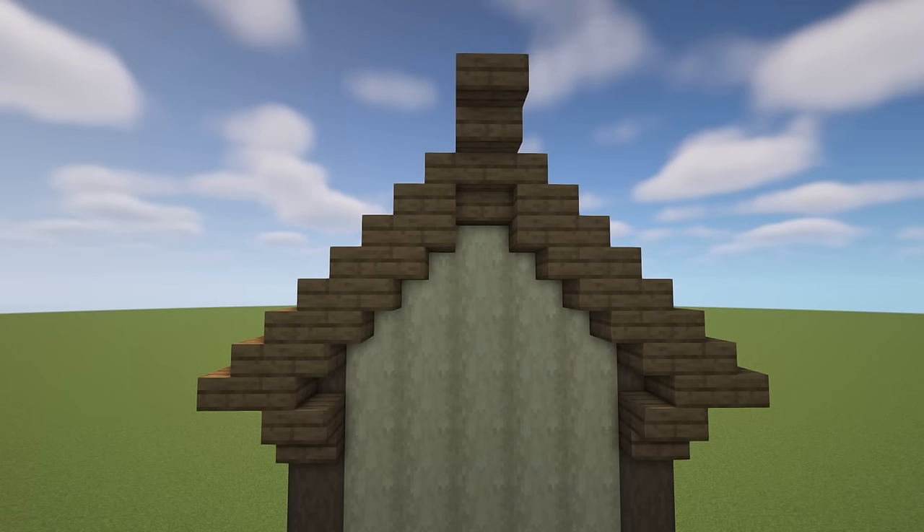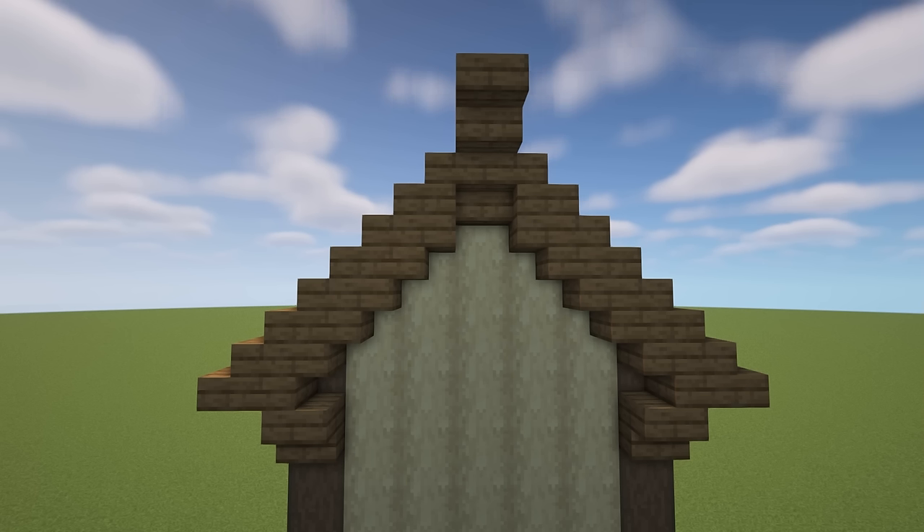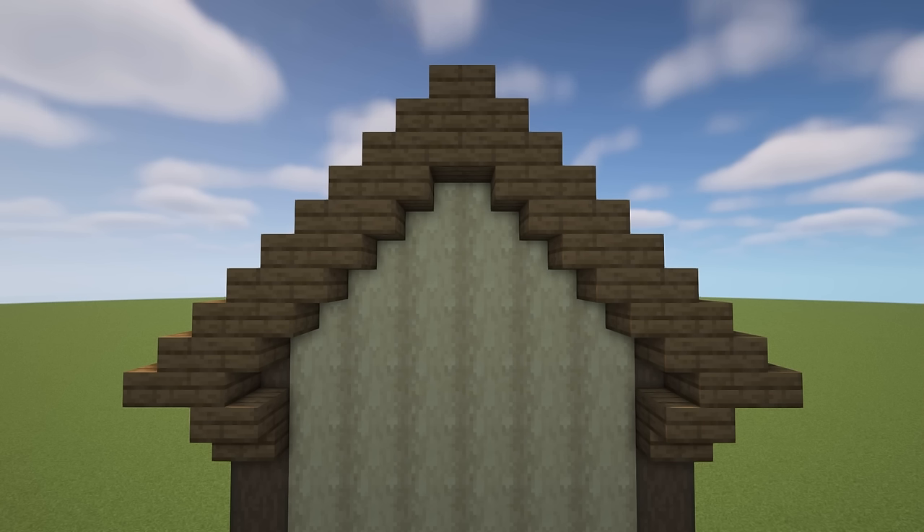Before you start building, think about your odds and evens. An odd-numbered wall will always lead to a single block center point for the roof — you'll always have that single point to work from, which makes it easier to detail and line up additional roofs. Even numbers do create a nice-looking roof point, but you end up with two stairs at the top, which can be awkward when combining roofs.